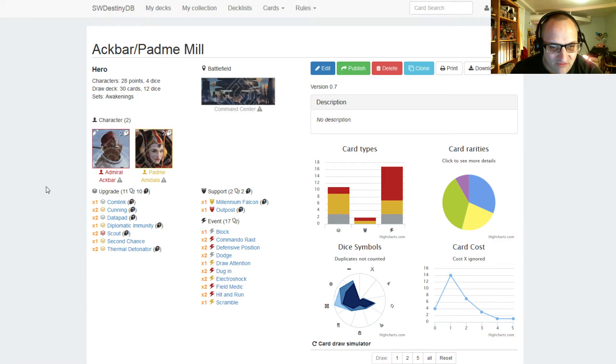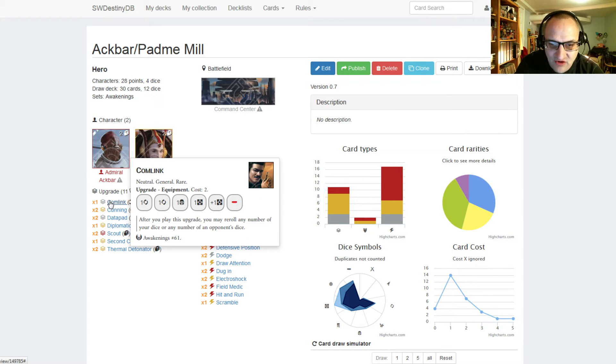Moving into our upgrades. We have one Comlink, cost two. It has one focus, another one focus, one shield, one resource, plus one resource, and a blank. After you play this upgrade, you may re-roll any number of your dice or any number of an opponent's dice. So if your opponent rolled really well, you play Comlink and re-roll their dice, or if your dice are all not very good, you can re-roll yours.